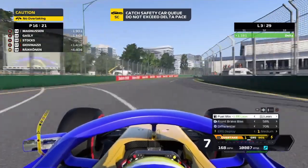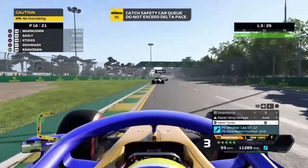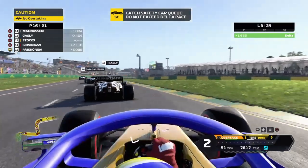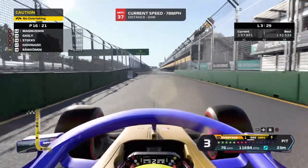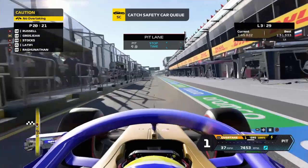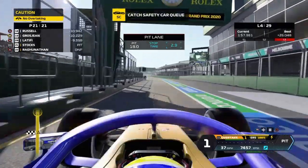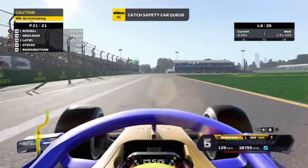We're being told to box this lap. Our scheduled strategy was to come in on lap 10, but I've decided to do a Dave Hook - lunge it into the pit lane at the earliest opportunity to take advantage of the safety car so we don't have to stop again. Hopefully that will give us a mighty amount of track position at the end of the race. We pit for some fresh hard tyres to try and make them last the rest of the race. It's a 2.9 second pit stop - not bad for the new Lolo Masterfast lads. We exit the pits in 21st place, last of the runners.